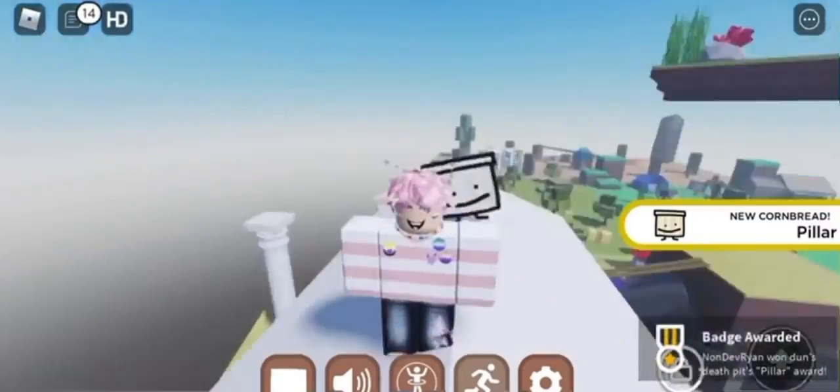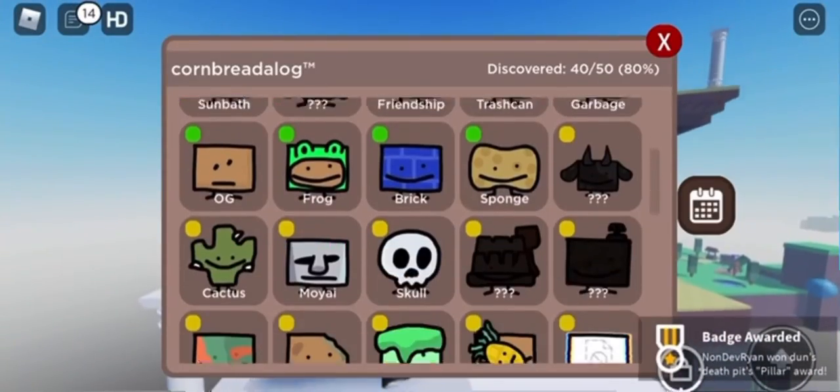It should just be there on the roof. Touch it and you should receive the badge at the bottom of your screen. That's how you get this cornbread — it should show up in your dex as the medium category.